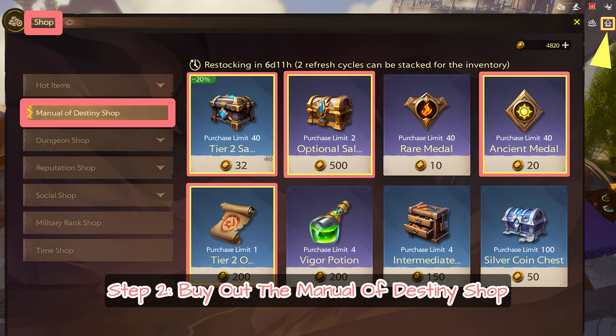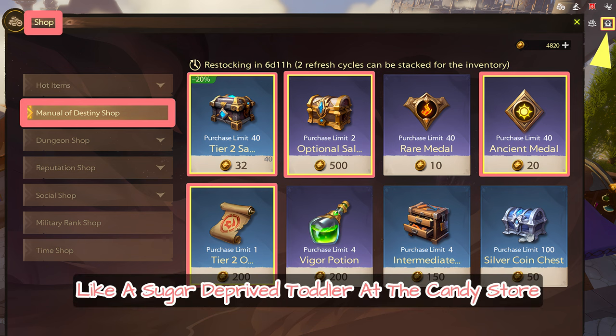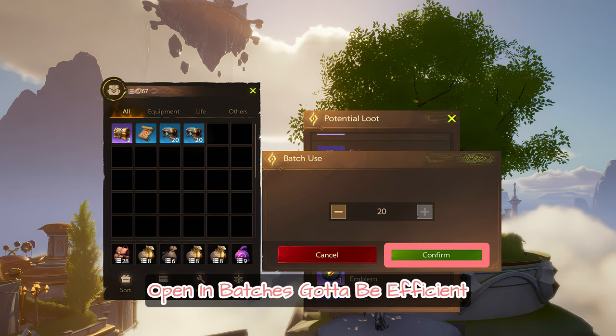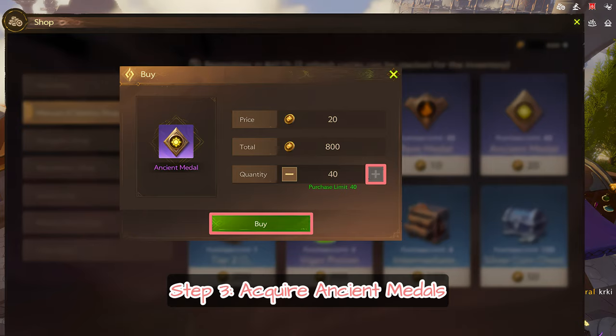Step 2: Buy out the manual of destiny shop. Hit that shop like a sugar-deprived toddler at a candy store. Buy the highlighted items — that's the good damage-making juice. Open in batches to be efficient. Pick the red runes; those mean serious business.